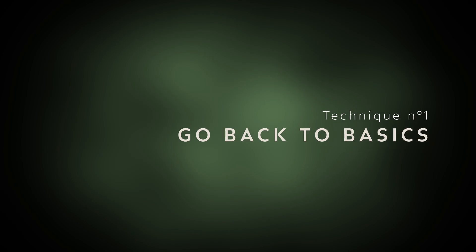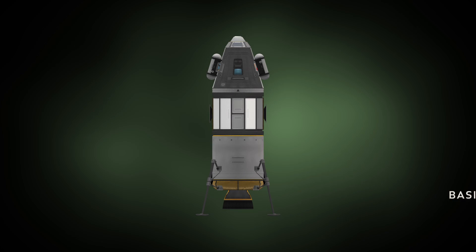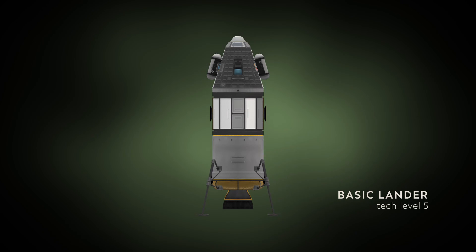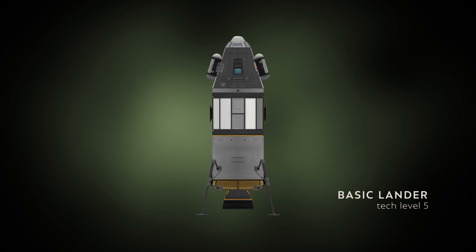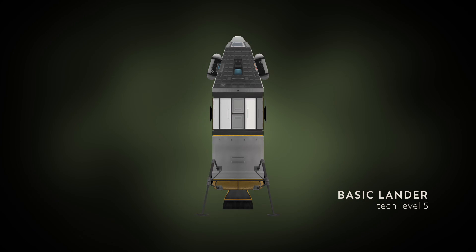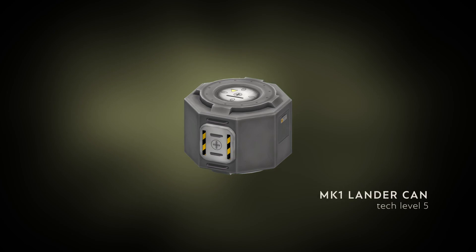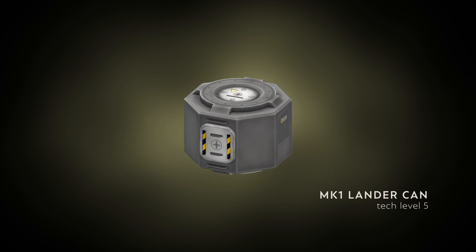Technique number one: go back to basics. Let's start with a recap of the known things. This is probably the most popular lander. With such a capsule, you don't have many options anyway, and you will place a science module just below so that the diameters match. Nevertheless, with other pods, other choices are available to you.